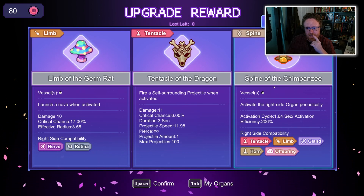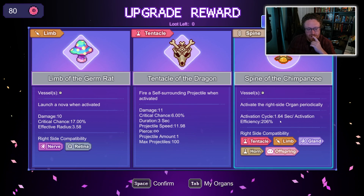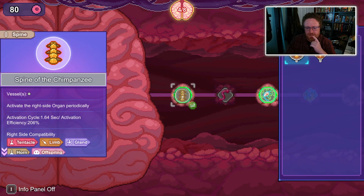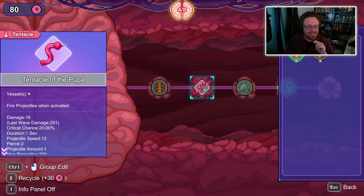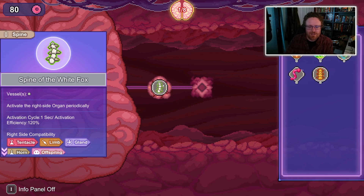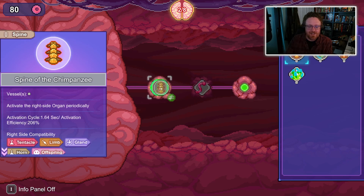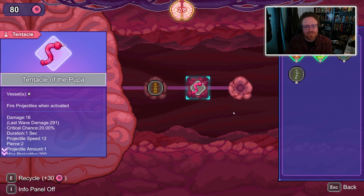We can get a new spine that fires less often but much more effectively. Let's do that. So let's swap out my spine — now I've got a spine with slower activation but more efficiency. That means instead of doing 9 damage, this thing does 16 damage. Before, the old spine had 120% efficiency, so on a native damage of 8, it jumped to 9. But with 206% efficiency, damage jumps to 16. So now this thing fires less often but does more damage, and I think the net effect overall is going to be positive.